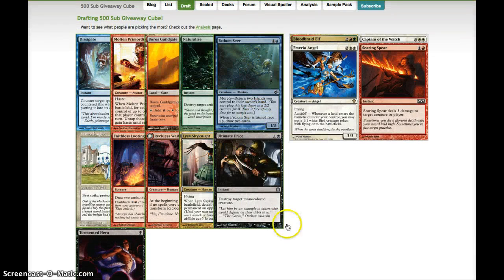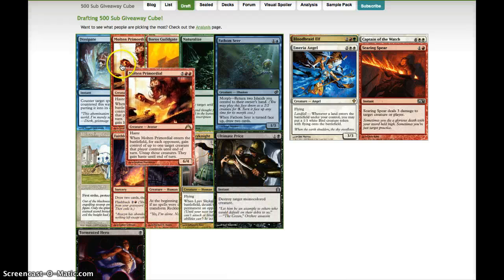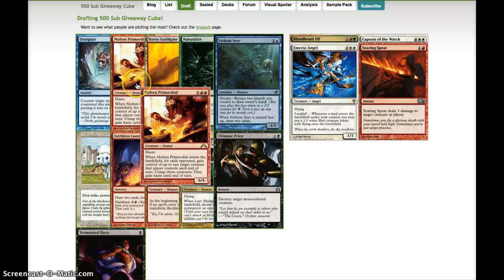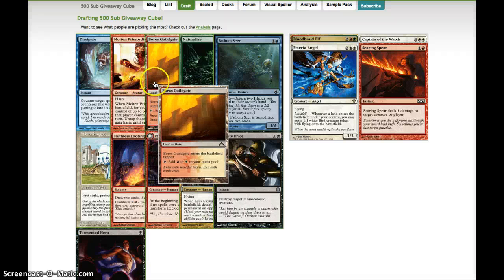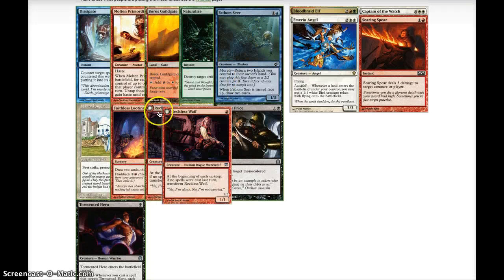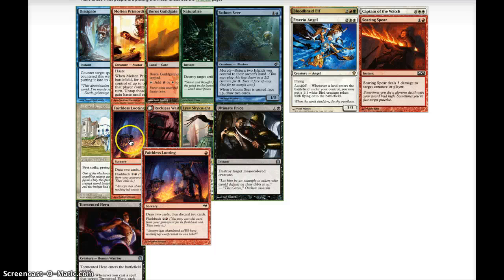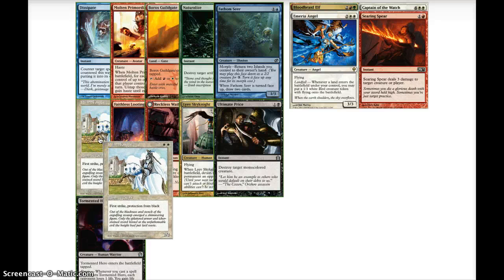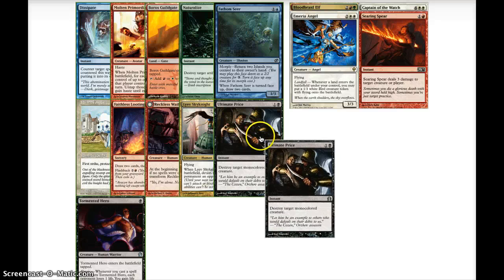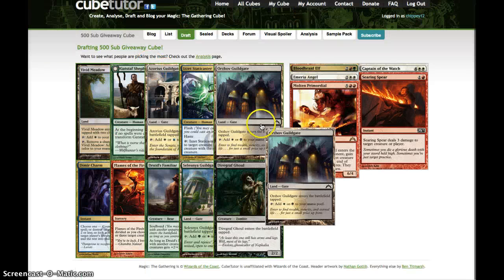Dissipate — this is our original pack coming back around. If we want to go ramp still, we could pick up the Molten Primordial as one of our higher-costed creatures. We got the mana fixing here; I don't want to pick quite yet, although I do like to pick it pretty early. We're not exactly sure what we're doing yet, although it seems like we might be going red-white-green. White Knight's pretty awesome with first strike, pro-black. Ultimate Price is good removal. It'd be fun to go ramp with the Molten Primordial.